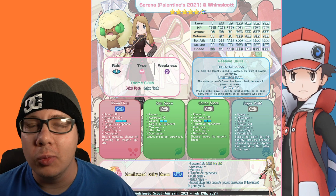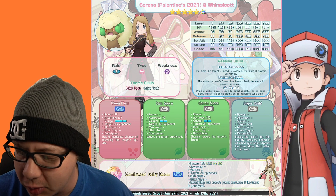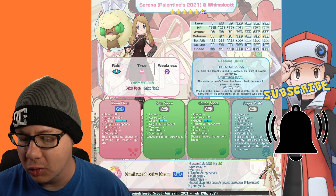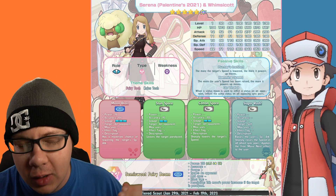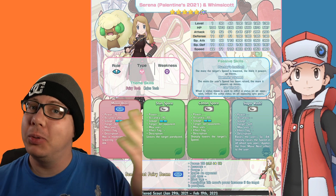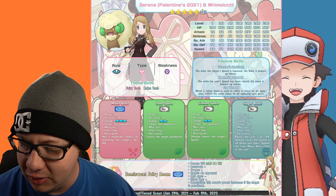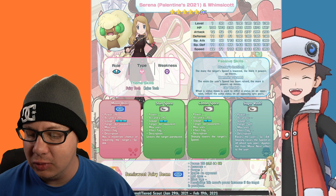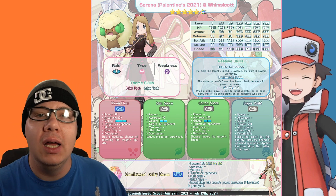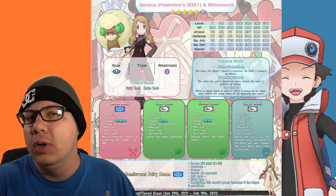The passive skills are where we can really go crazy with this thing. We got Hunter's Instinct — the more the target's speed is lowered, the more it powers up moves. Ramming Speed — the more the user's speed is raised, the more it powers up moves. Go Viral 9 is our second Go Viral 9 unit: when a status move is used to inflict a status on an opponent, it inflicts the same status on all opposing sync pairs.